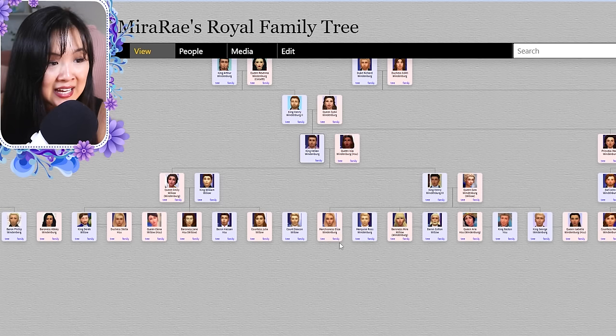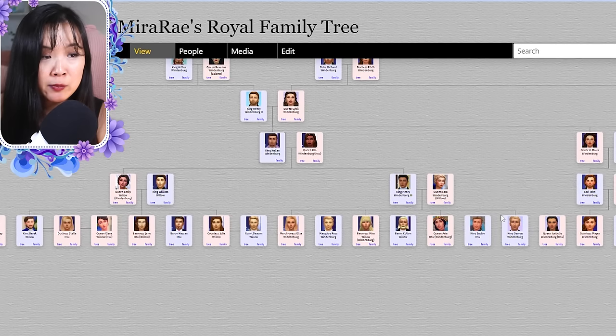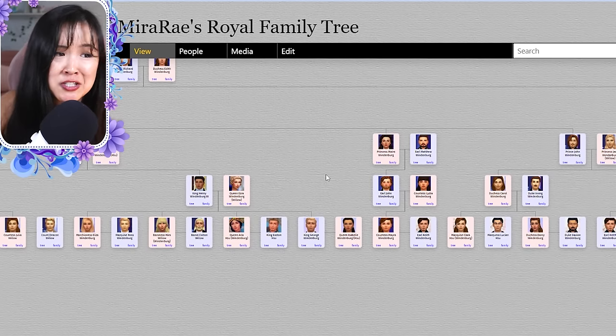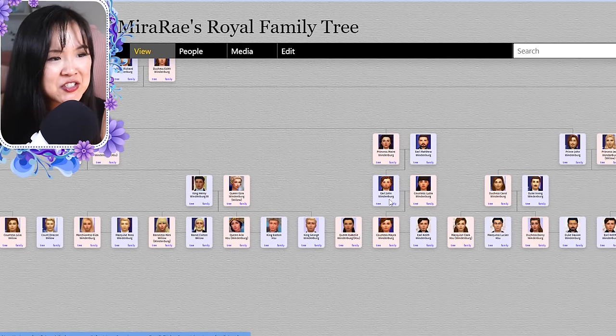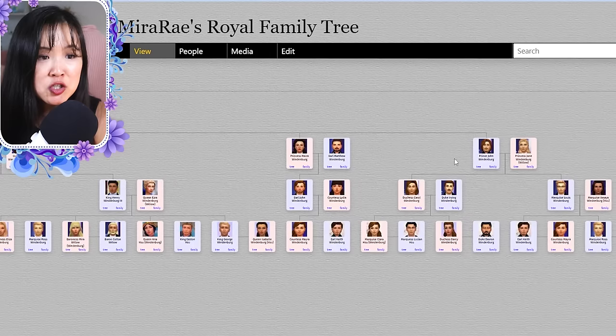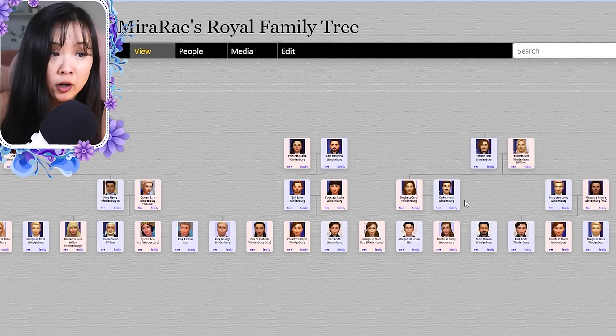Henry and Ezra had Eliza, Mira, Aria, and George. George became King of Windenburg. For the side characters — Mara and Matthew had John and Lydia, and John and Lydia had Myra, who married Keith. Jane and John had Louis and Carol. Carol married Irving, and Louis married Amaya.